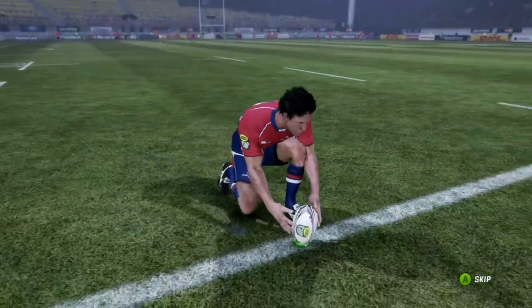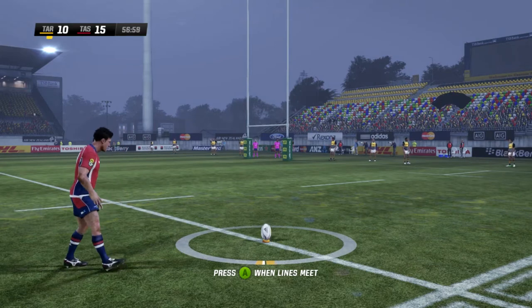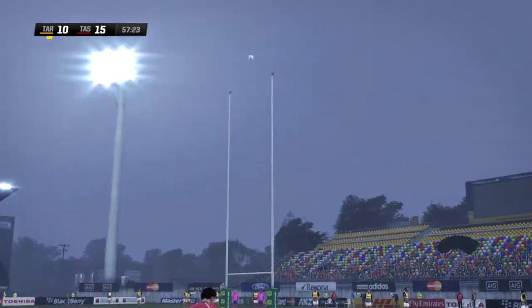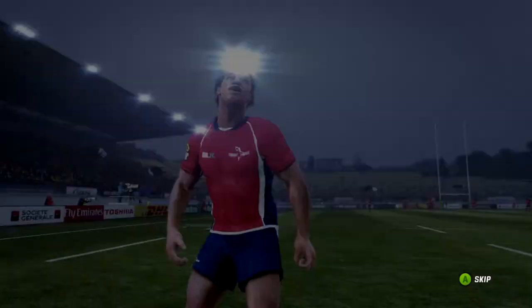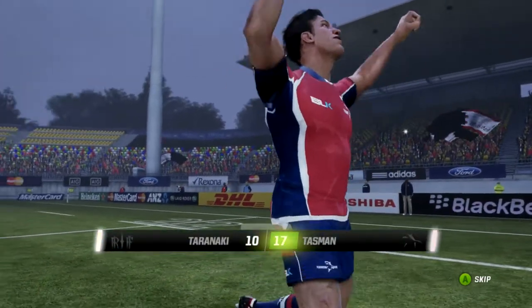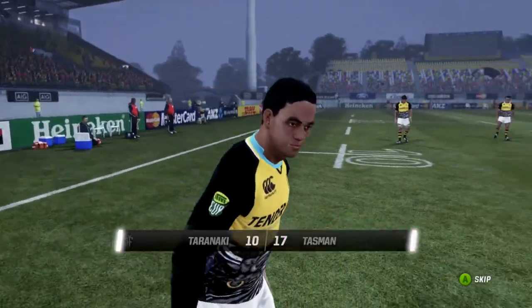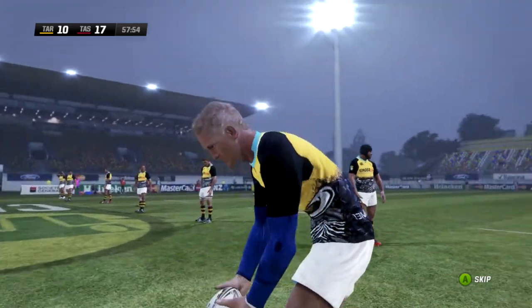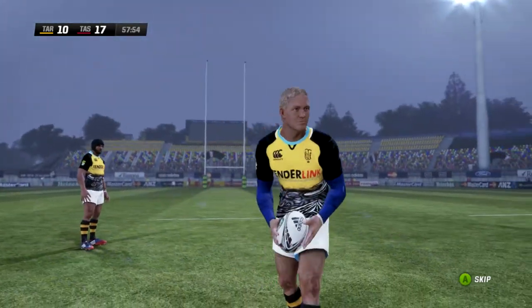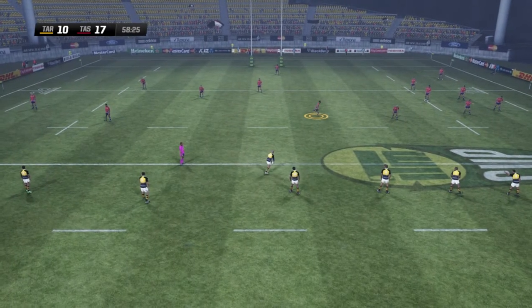Banks will line up another important kick — everything is important when it comes to a chance for the Ranfurly Shield. Here's Banks — he is on fire! Marty Banks, brilliant work. That is how you do it. Marshall will come back onto the field for Taranaki and gets a huge roar from his home crowd, but he has cost his team 10 points. It's Tasman leading 17-10.